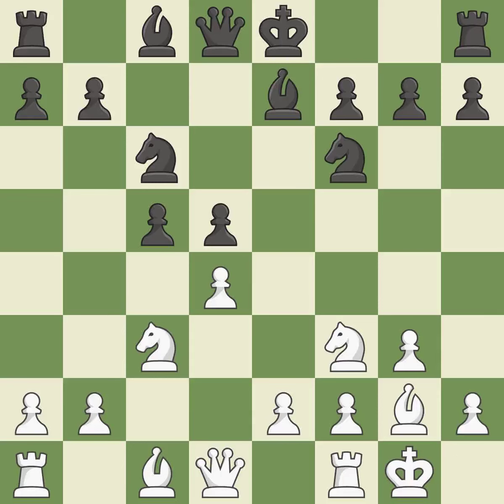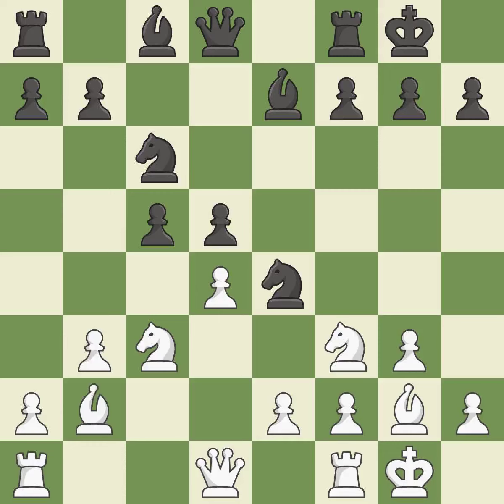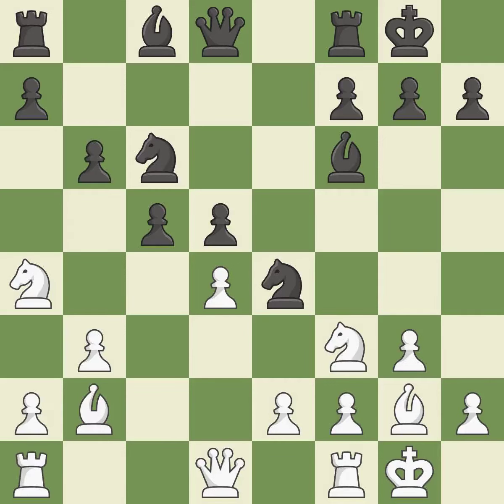Castling gets the king out of the center and activates the rook. This offers an equal trade of pieces. This defends a knight that was under attack and had no defenders. This adds pressure by pinning a pawn. The pawn is now adequately defended. This defends a piece that is being attacked but is not well defended. This pins a pawn, which restricts its mobility. It is the last book move. By positioning the bishop on a potent diagonal, this fianchettos the bishop.